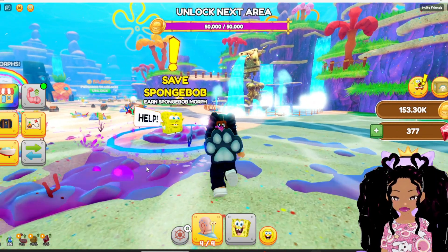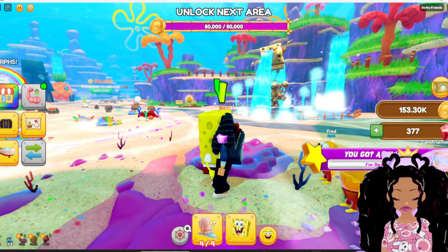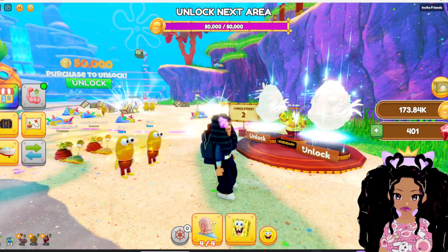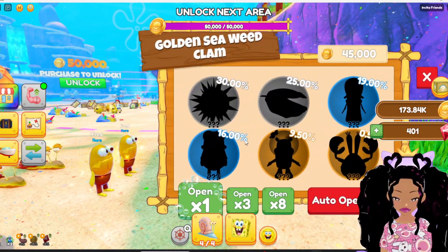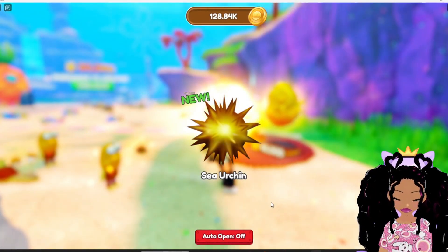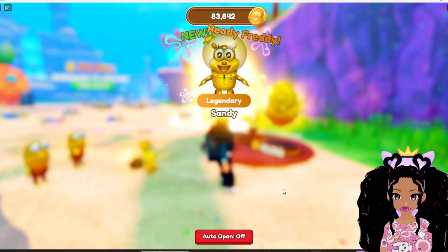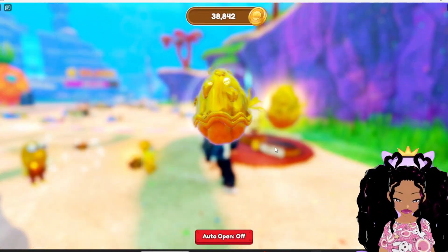Oh, I'm in the wrong area — there we go. Spongebob, I did it! Claim — yes, I want him! Yay, you got a reward! Okay, wonderful. Let's see what else we can get — let's open one up. Sea urchin. Let's see if we can get anything else.